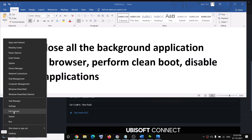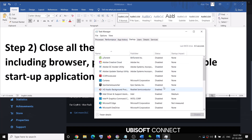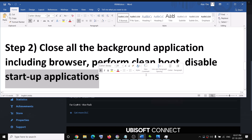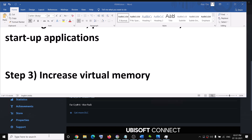The next step is to disable startup applications. Right-click on the Start menu, click on Task Manager, and go to the Startup tab. Disable the applications you don't need at startup by selecting them and clicking Disable. Then try to launch the game.